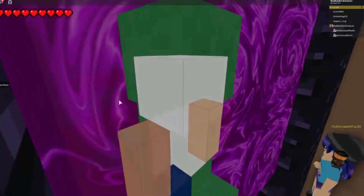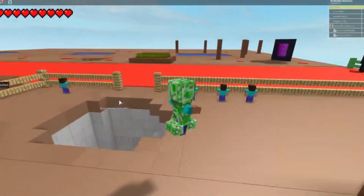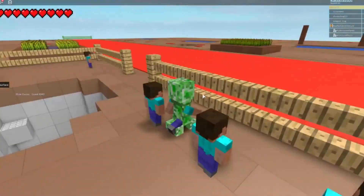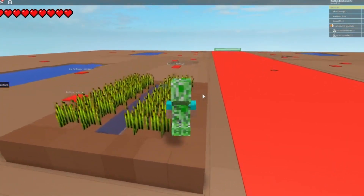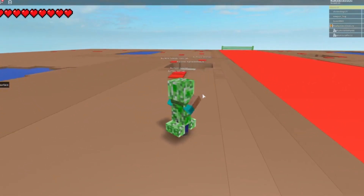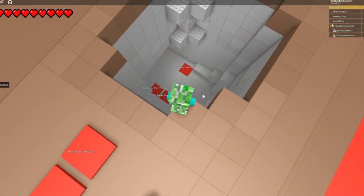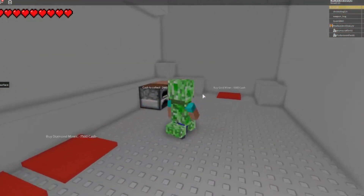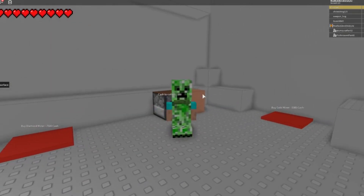Wait, did it work? Where are we? Oh great, this is not good at all. I mean, don't get me wrong, it is really cool, but it is not what I was hoping for. We have been teleported to a Roblox version of the nether and there's a bunch of lava down here. Lava is actually my favorite thing in the entire world pretty much because it is so bright orange, so that is cool. But I am really annoyed that the portal didn't bring me into the actual Minecraft world.